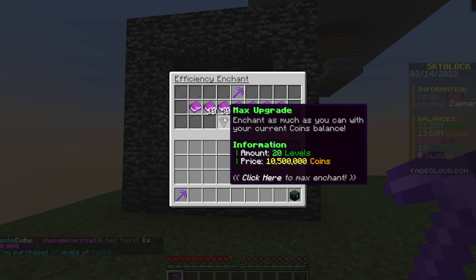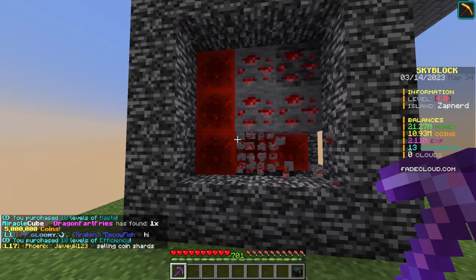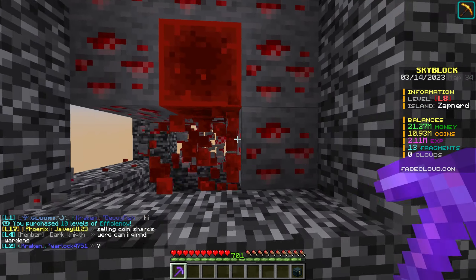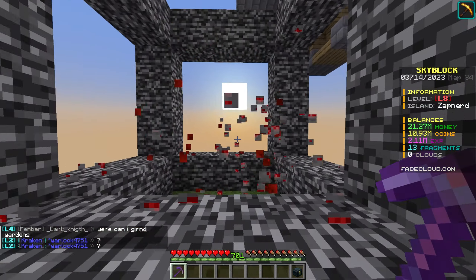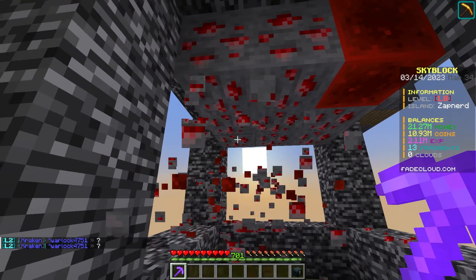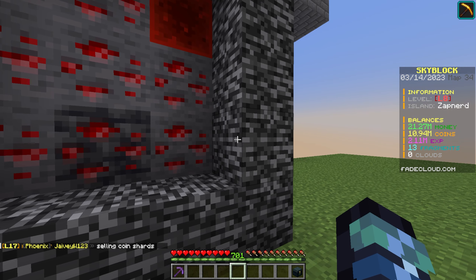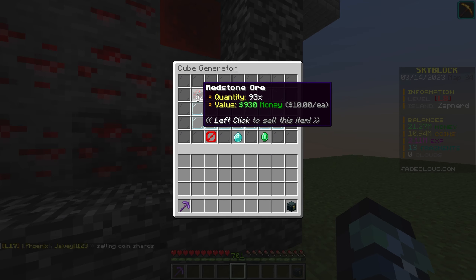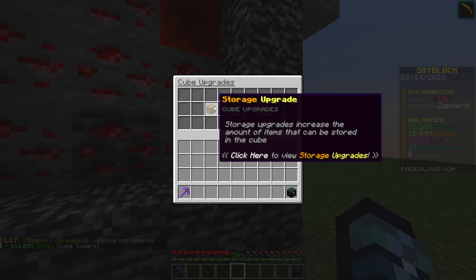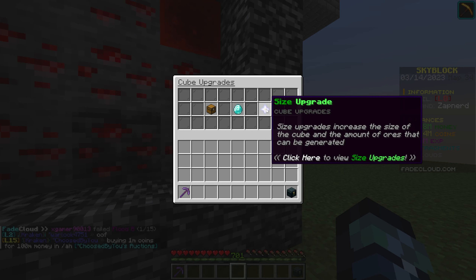I want to be able to instant mine, so I'll buy max level haste and max level efficiency — 10 levels of efficiency should be fine. You just mine all these blocks and then it resets, and you keep doing this over and over. The cool thing is you can upgrade the cube itself: there are different drop options, upgrades for storage, ores, and size.